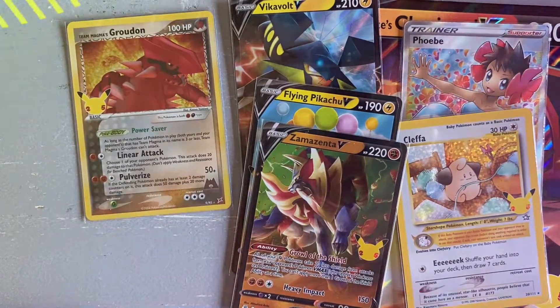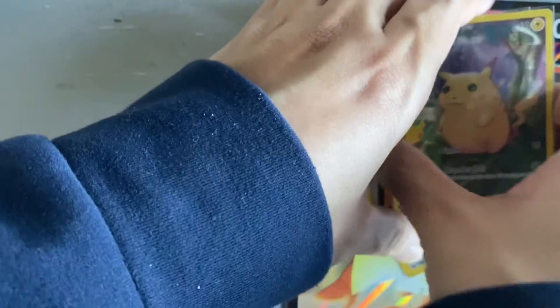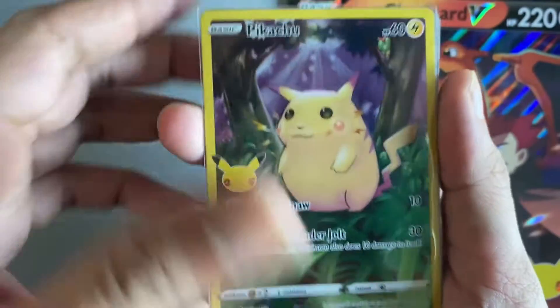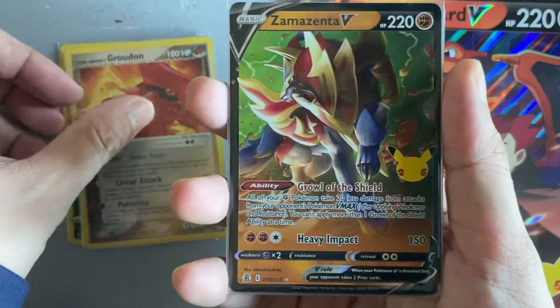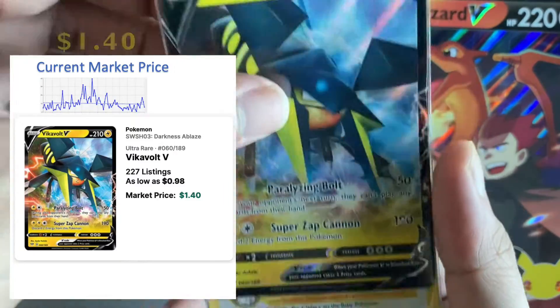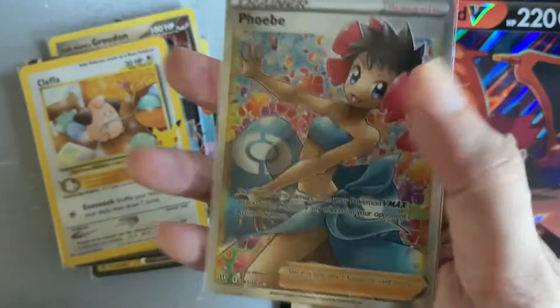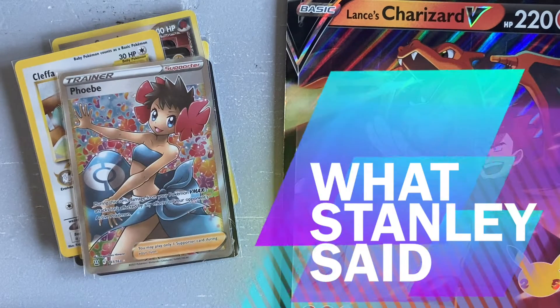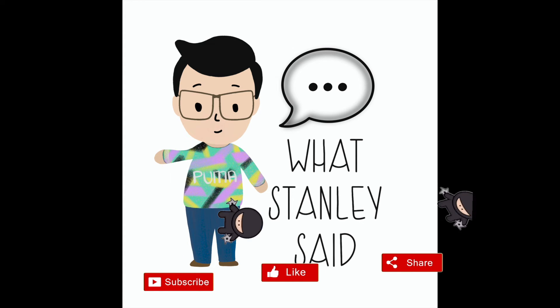Awesome, let's look at a summary of all the hits we got in this Lance's Charizard V box. We have a Pikachu full art, a Team Magma's Groudon, a Zamazenta V, a Flying Pikachu V, a Vikavolt V, a Cleffa, and a full art Phoebe. Very nice! Thank you everybody for watching — stay tuned for the next episode. If you like this video, check out the ones on the left and right. Remember to like, comment, and subscribe!